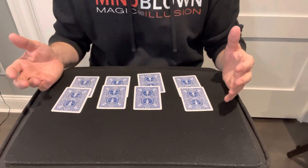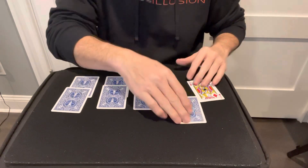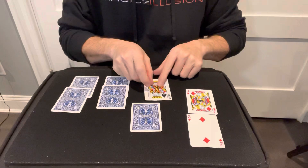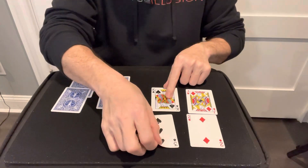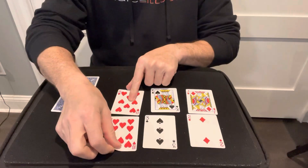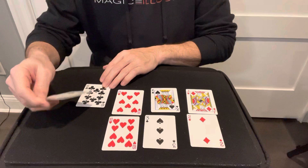Now we're going to look to see how they did as far as getting the suits to match. In this case, they had a diamond and they picked another diamond. In this pile, they had a spade and they picked another spade. In this pile, they had a heart and they picked another heart. In the final pile, they had a club and they picked another club.